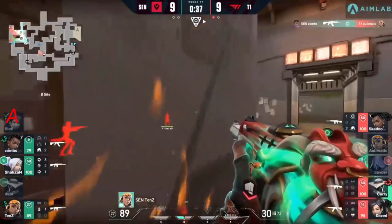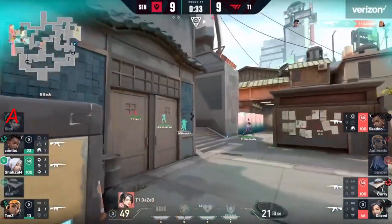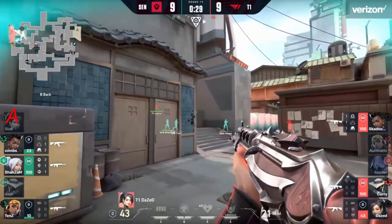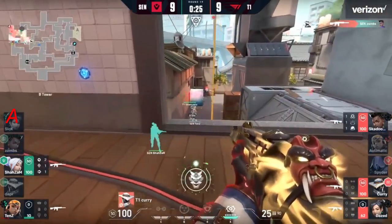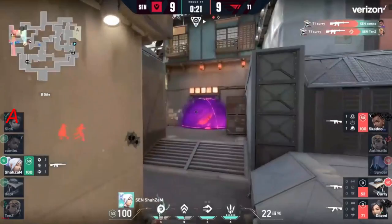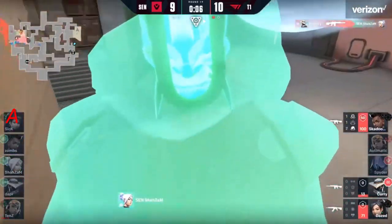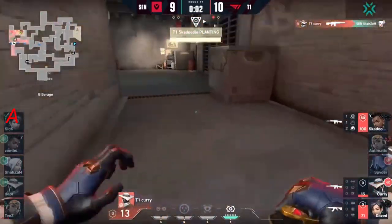The defense is starting to make its way onto site for the recovery. The spike is trying to find a way down but still being held — no attempt to actually get the plant off yet. Daze is stuck in a bit of a corner. T1 have early kills with a free rank, but curry up top finds himself a double — the third is down to his left. Shazam able to reveal themselves off the shots coming to the wall. Curry good for the third kill — T1 get themselves on the board.